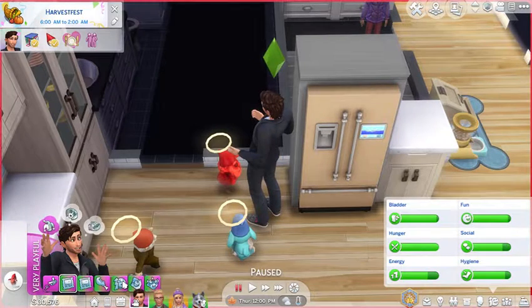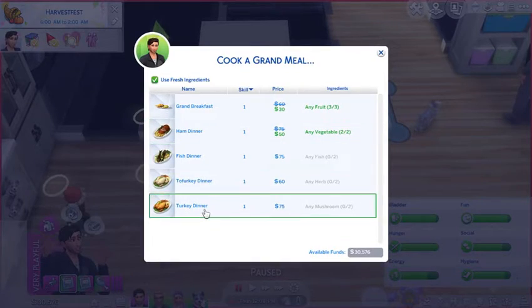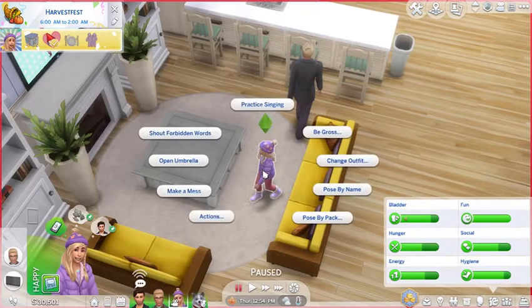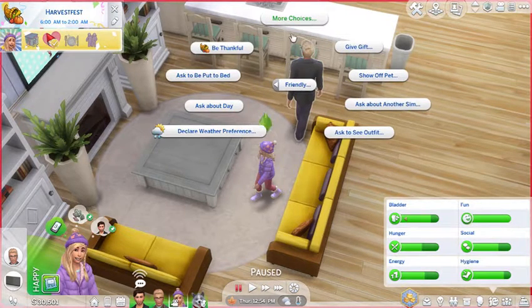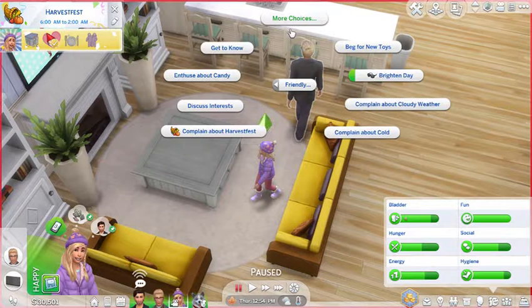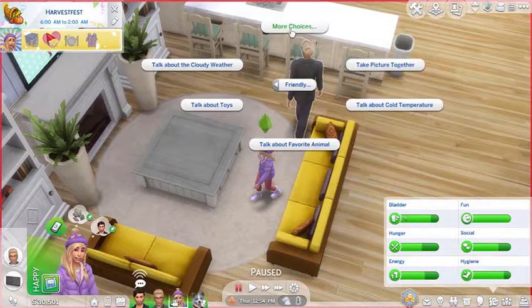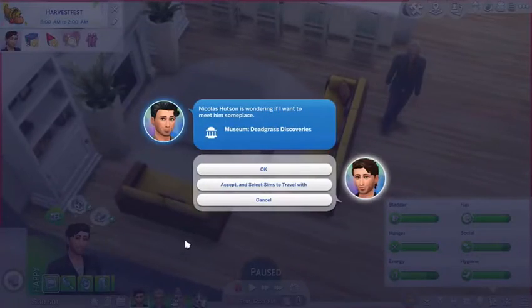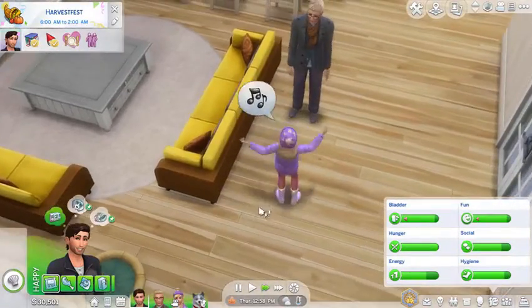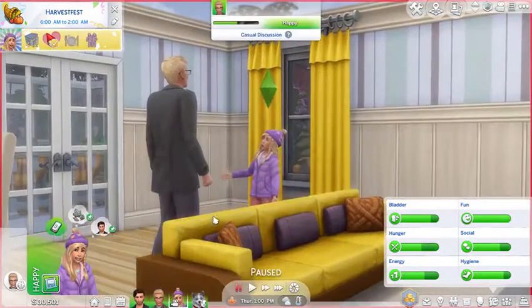He's having so many moodlets. Okay Cody, you're gonna cook a grand meal — I want him to cook a turkey meal. What are some new interactions? Be thankful. She doesn't need to do it, he needs to do that. He can be thankful. She can complain about Harvest Fest — she doesn't really seem to care about it, but it's mostly just because she's a child. Beg for new toys, sing about Harvest Fest, share Harvest Fest excitement. I think I want her to sing about Harvest Fest. Something clicked on him — she has such a deep voice! Oh, he's singing too.